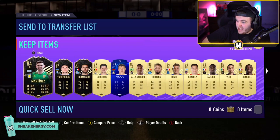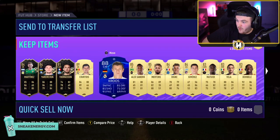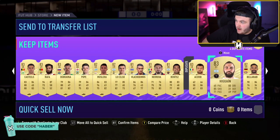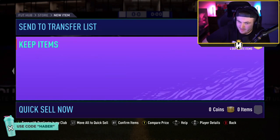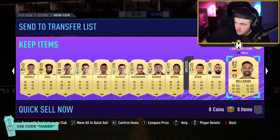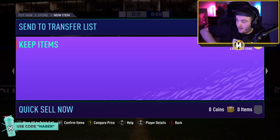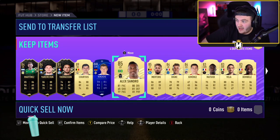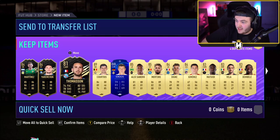That's a good pack. For an 81 plus, that's actually really good. 2x84 in-forms, an 81 in-form, Courtois, Cruz, Alexandro, and then a bunch of fodder players as well. Courtois is also fodder and so is Cruz, but that's actually a good pack to be fair. I thought there'd be a lot worse than that. Some good 85s and 84s there. That is decent. We'll take that.